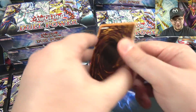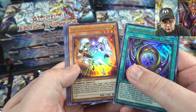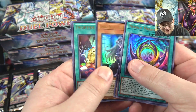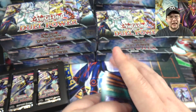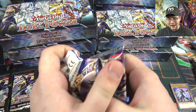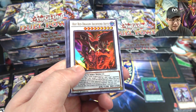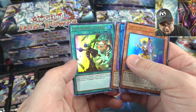Alright, first pack: Necroz Mirror, Utopic Onomatopeia — that's pretty cool, one of the new ones. We got a hand trap — not Ash Blossom but I'll take it. Ghost Bell and a Haunted Mansion, Fright Fur Patchwork, and Nine-Tailed Fox. I start off with a hand trap — Cyberknight actually got a hand trap, this is a dream. All the hand traps have basically been reprinted in this set, including Ash Blossom.